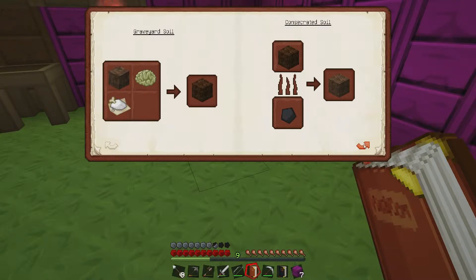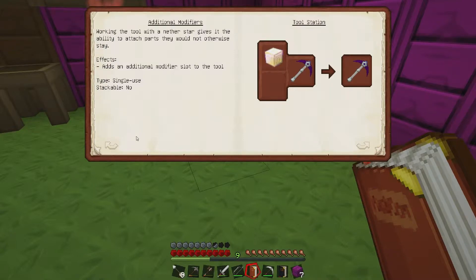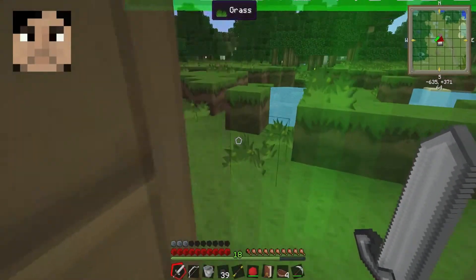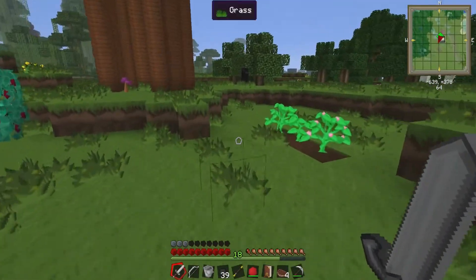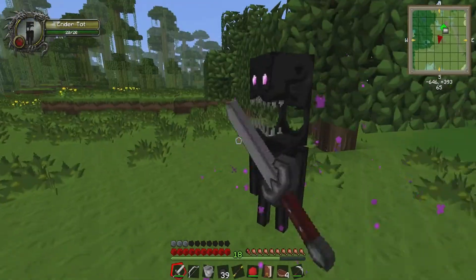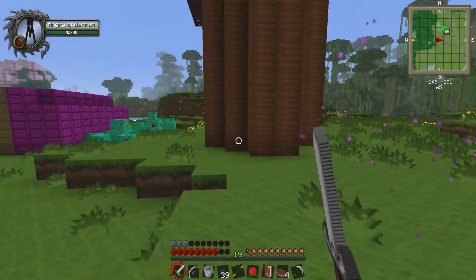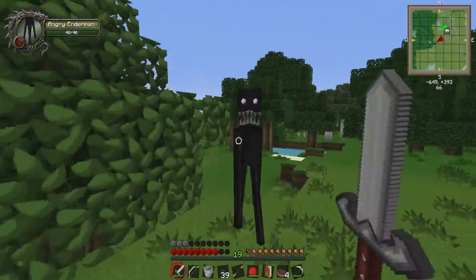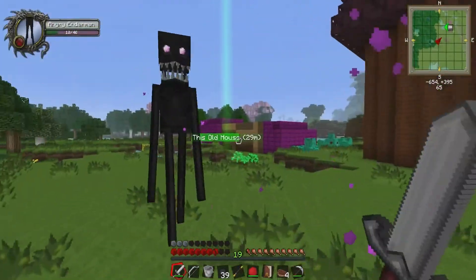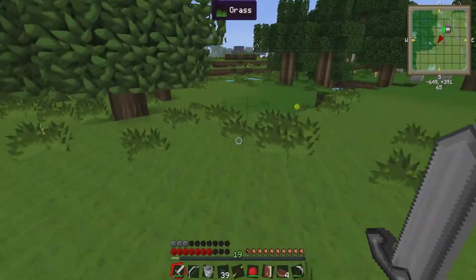Why does it make a sword, Robbie? I don't know, you made a sword! Oh, the ender tart, right. I'm just so caught up in my magic, Robbie. Come here, mate.